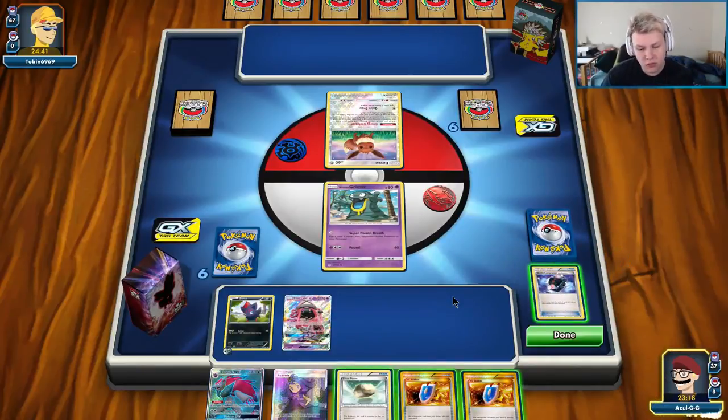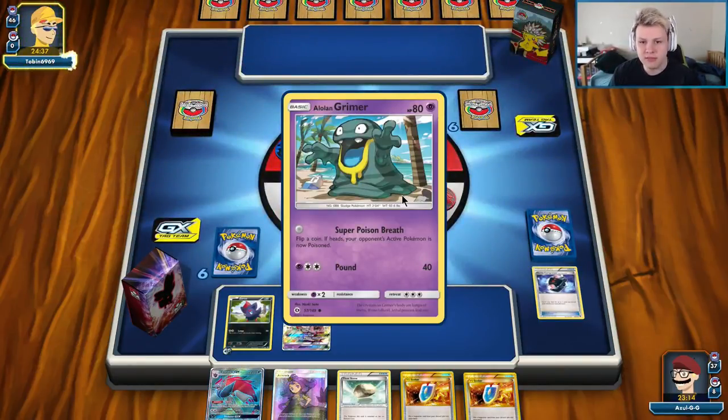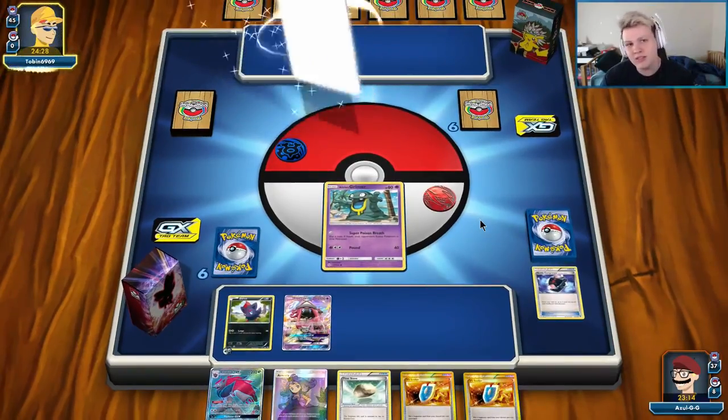Now we can just play into Bridget next turn, or we have access to N if we want to do a draw supporter. I'm not going to attach the Float Stone yet, because there's all kinds of stuff in Expanded that can remove our tools — just not worth it. It's a Fairy Energy — we might be in for a long one here. I have a feeling this is going to be Sylveon.